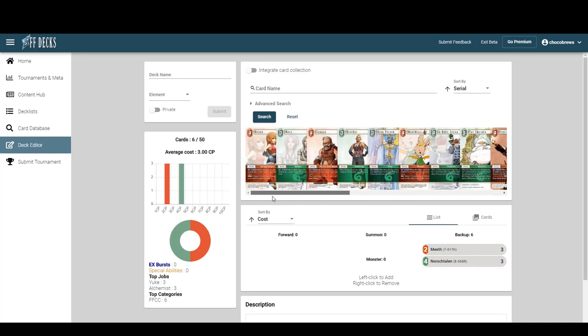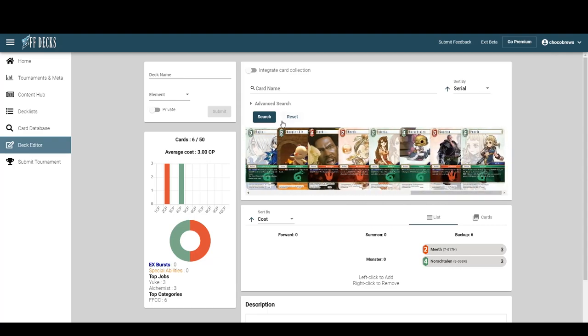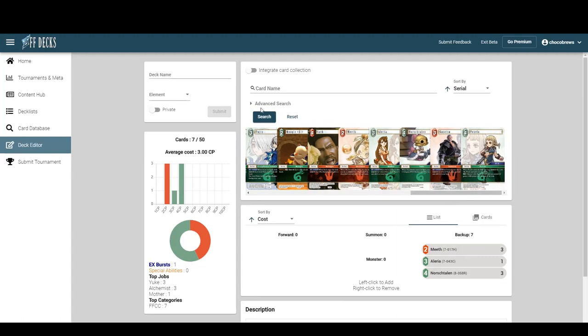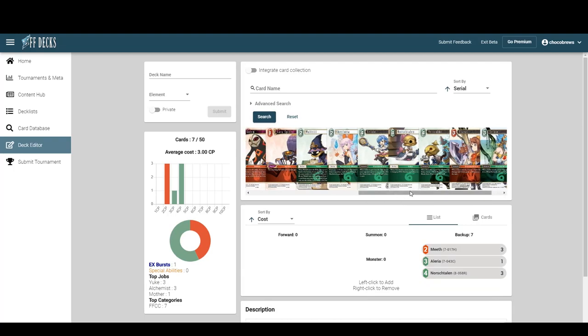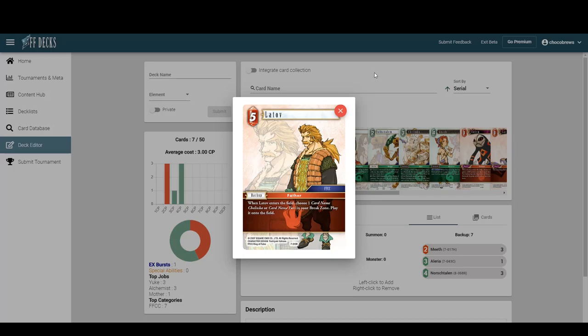If we're playing North Stalin we're pretty much obligated to play Yuri Chalinka. The package is just really good. And then there's the fire guy that adds them back from the break zone — Letov — who costs five but brings them back to the field. We'll put him in as a one-of for now.